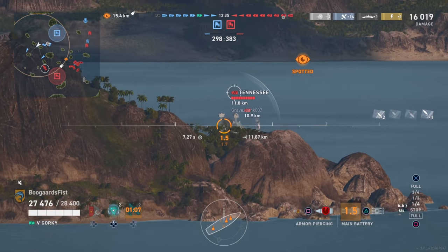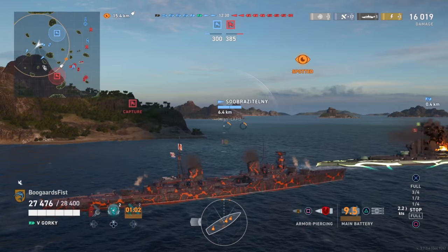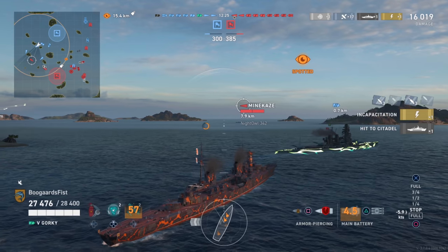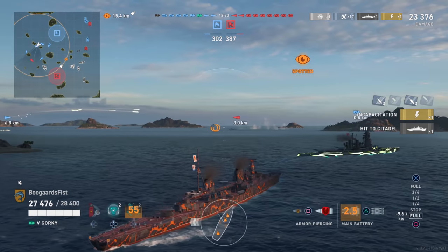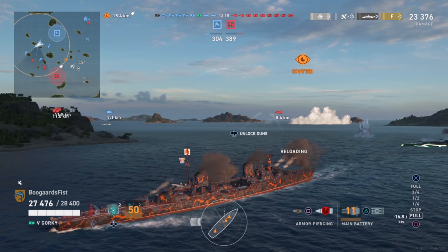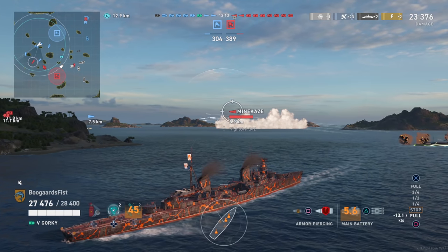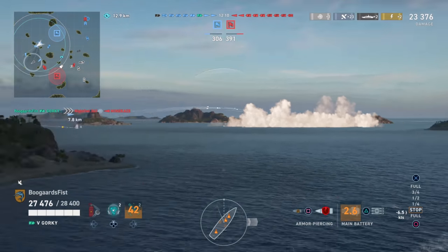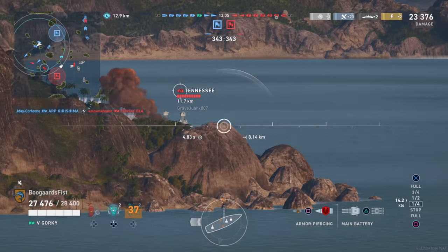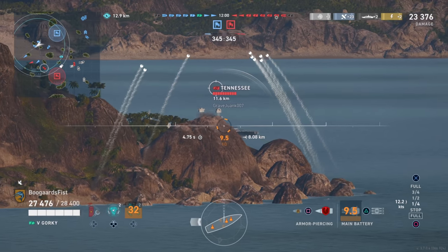This Kongo thing just rams me out in the open, which is not the coolest. Especially if this Tennessee shoots at him or me, then I die automatically - I don't really appreciate that. The map is huge, I don't know why you have to ram me there. But nonetheless, no damage taken there. You can see we're getting spotted. Looking on the map, there's nothing in the white ring except for the destroyer that pops up here. The destroyer is surrounded by the Mahan and a Subs - are they going to shoot at him?